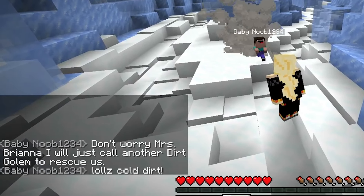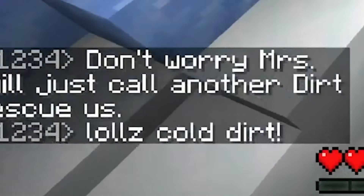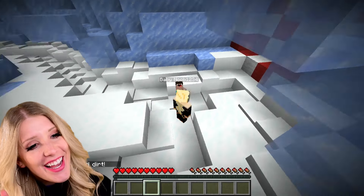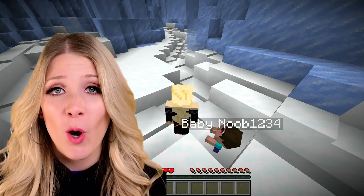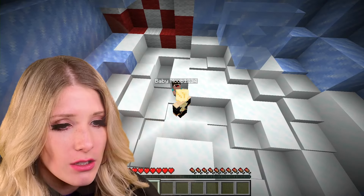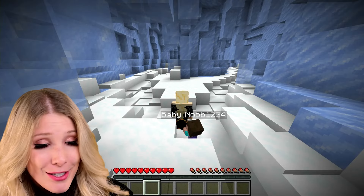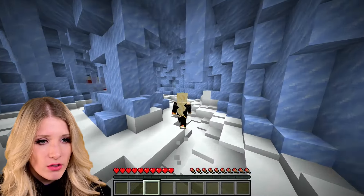Don't worry, Miss Brianna. I will just call another dirt golem to rescue us. Anytime Noob stands normal, he loses all of his smarts. It's only when he's upside down that he becomes regal. I don't see a dirt golem. But since we're trapped in here, we've got to find an exit. I still don't see an exit.